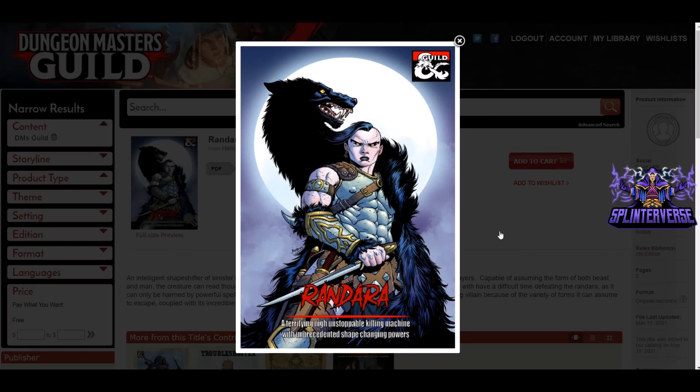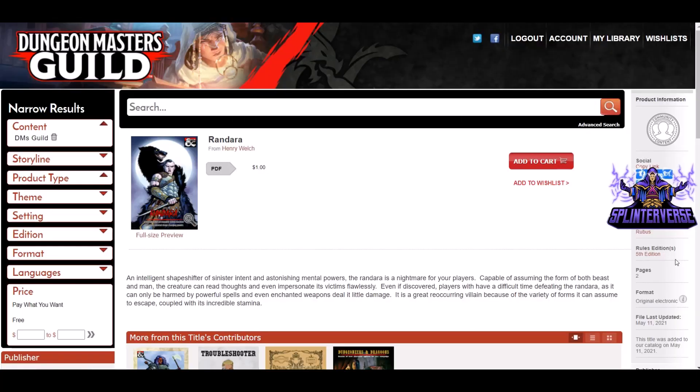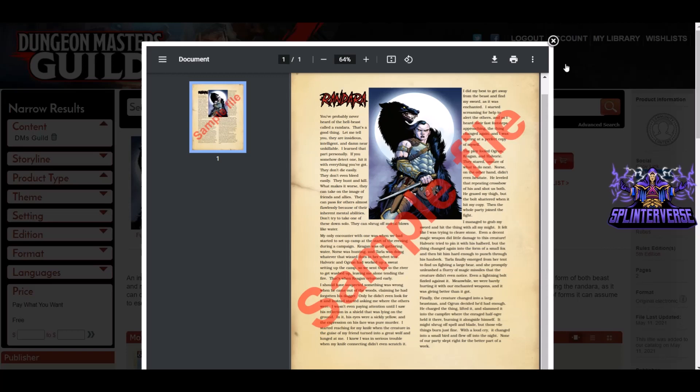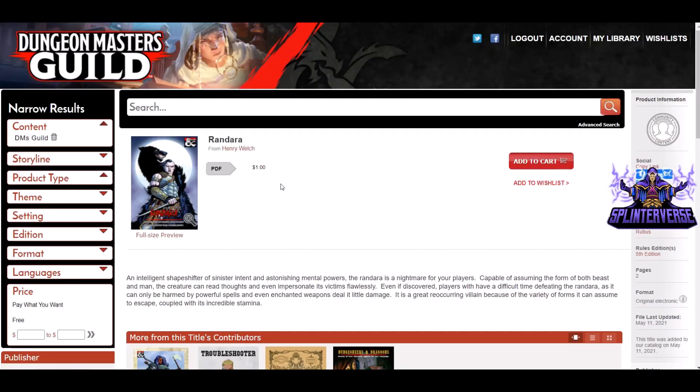On to Rendara — a terrifying, nigh-unstoppable killing machine with unprecedented shape-changing powers. From Henry Welch, a two-page supplement for a dollar. As an intelligent shapeshifter of sinister intent and astonishing mental powers, the Rendara is a nightmare for your players — capable of assuming the form of both beast and man, it can read thoughts and impersonate its victims flawlessly. Even if discovered, players will have a difficult time defeating the Rendara as it can only be harmed by powerful spells and enchanted weapons deal it little damage. It's a great recurring villain because of the variety of forms it can assume to escape, coupled with its incredible stamina. It reminds me of the skinwalker legends.